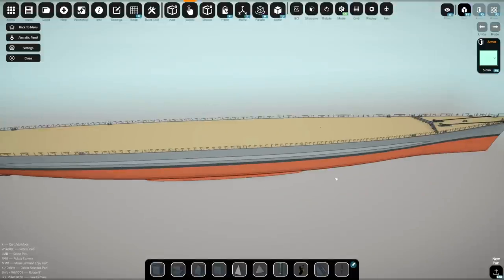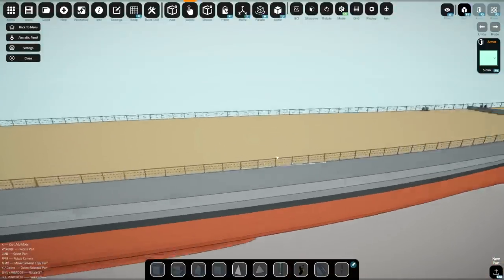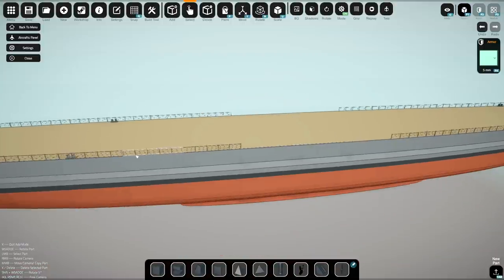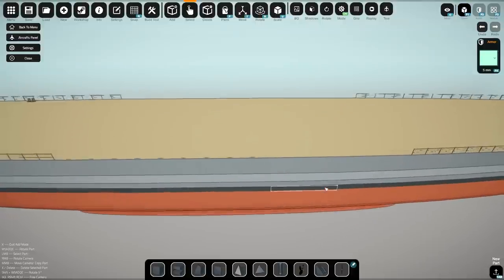Okie dokie! So to actually make this thing work, we're probably going to put the bridge at the front, which is okay. And we're going to start deleting these things as we go backwards because we probably should. Go backwards and delete all of those. And we'll start adding the catapults to all of these sections right here.